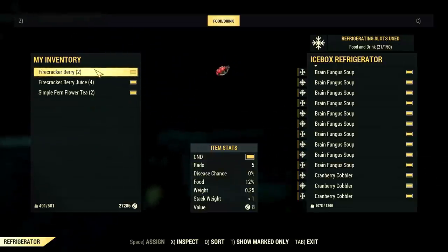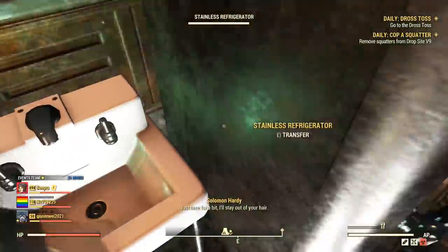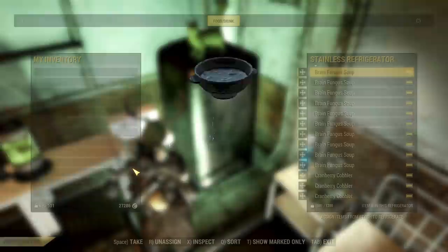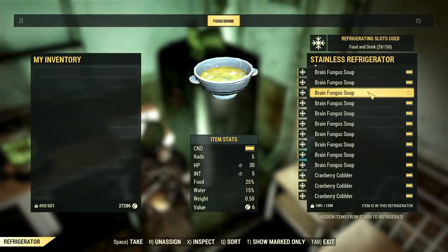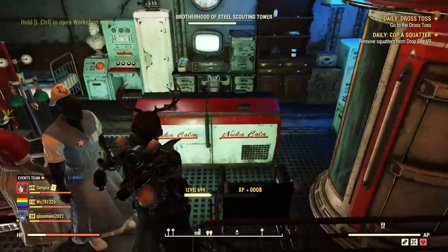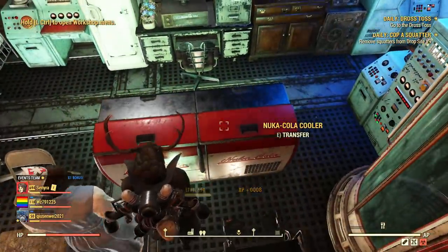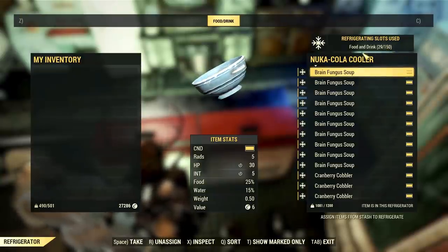I added lots of foods to ensure this is not a visual bug, and as shown, I can go way beyond the old 15-slot limit. I also tested this on my fridge, icebox, and Nuka-Cola freezer, and all of them share the same 150 slots. Everything looks in order, like it really was intended — but who knows? Only time will tell.